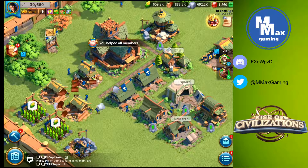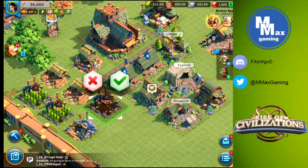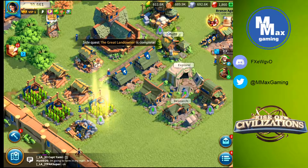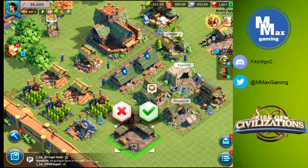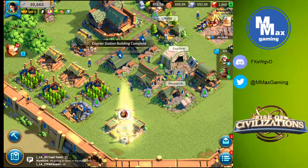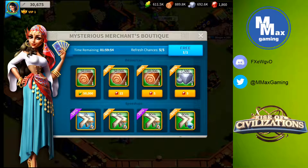Because I'm now at city hall level 6, I have a couple of new buildings I can build. A farm is another resource building — we already have two farms so let's build that third one. I also have a courier station, which is a new item for us in the game, so let's drop that down, let it build, and explain what it does.